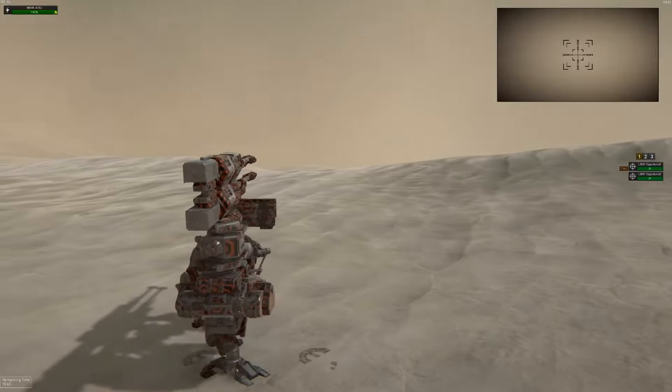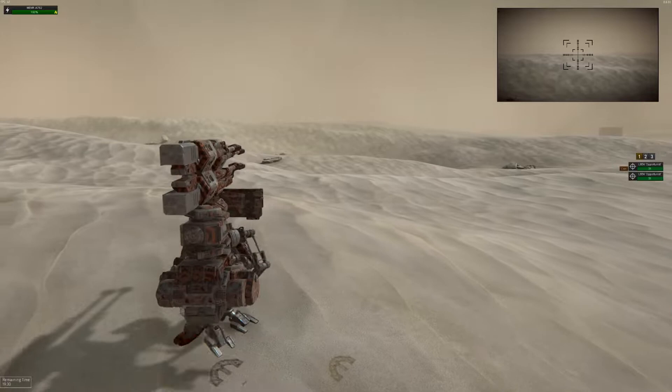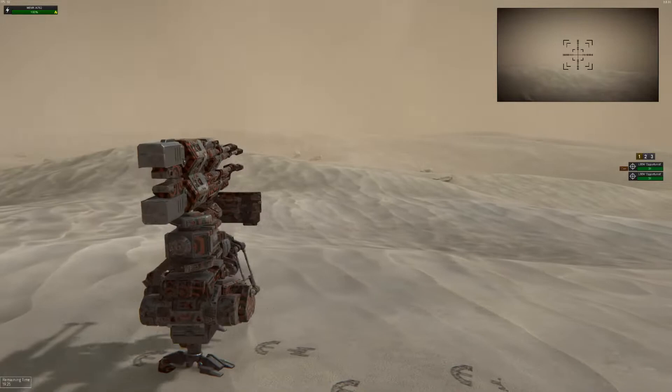They're trying to take me down, so while they're focusing on me I have absolutely no idea where these rails are going. Yep, all shooting at me — so you should be able to see them.